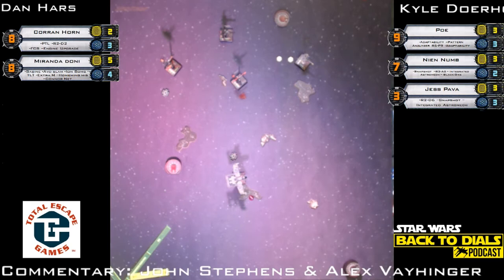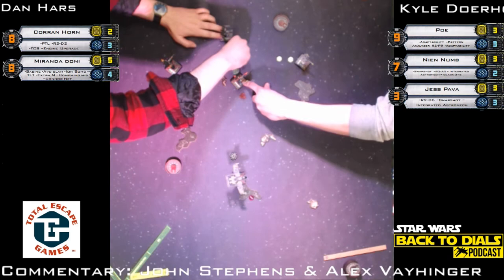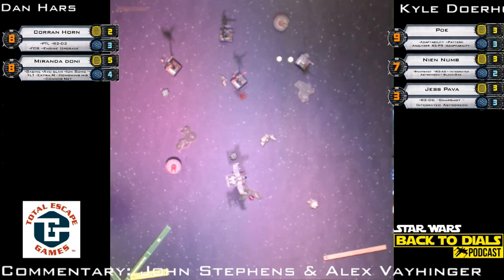Nien Nunb blanked on the attack but does put a second stress back on Corran Horn. Jess gets re-rolls for every friendly ship within range one — not within range one, so that range ruler fits between the two bases. Two crits — three natural evades from Daniel Harr. They still haven't hit Corran. He's got double stress — even if he does a green maneuver he's not getting his actions or tokens. Miranda needs to stay in position. Dan is playing it pretty well — with the Stress Hog it's tough to get out of those arcs.